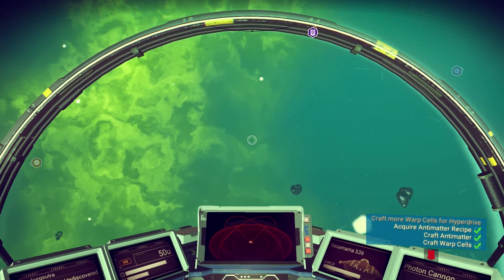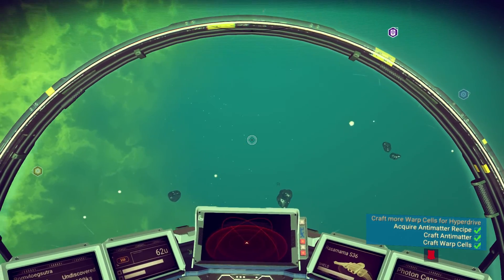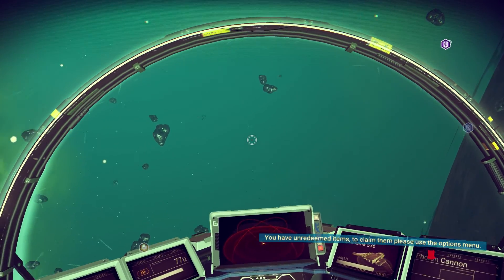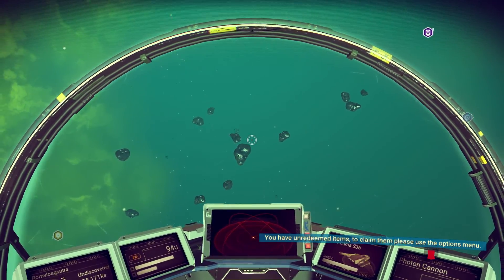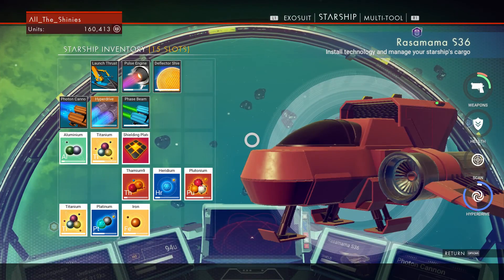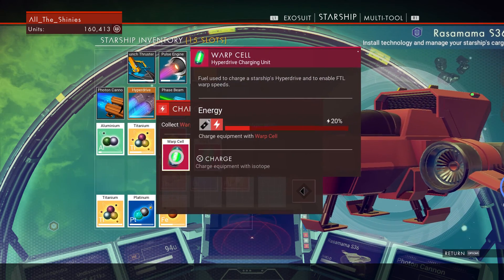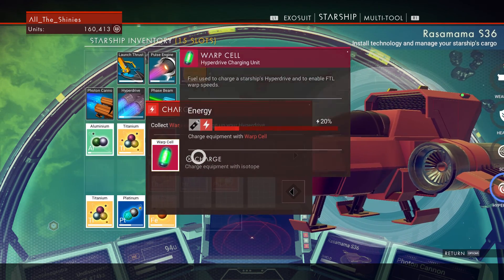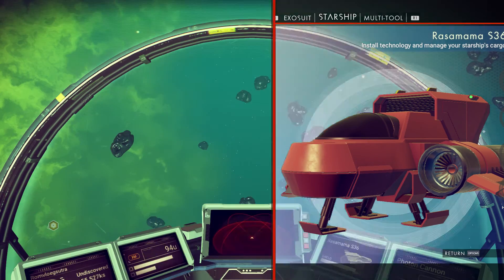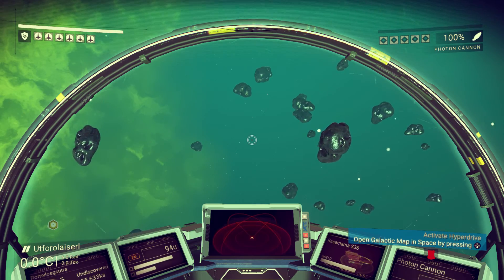Let's just kind of chill while it does whatever it's going to do. Okay, that went away. Now it wants me to fuel it, which is what I was going to do anyway. So let's fuel it with the warp cells. There we go, it's fueled up. And now it wants me to activate the hyperdrive.